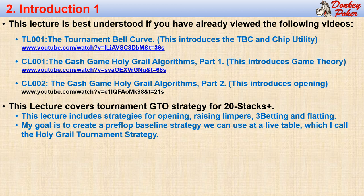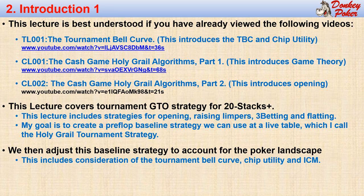When we have an open opportunity with a large stack, we will always be opening or folding, and we will be raising or folding with a single limper. When we face an open with a large stack, we will be three-betting or folding. The key characteristic of the large stack region is that we will rarely be jamming. My goal is to create a baseline strategy that is easy to use at a live poker table, and this tournament strategy is only slightly more difficult to use than our cash game strategy. This will be a baseline strategy that we can adjust depending on our poker landscape.